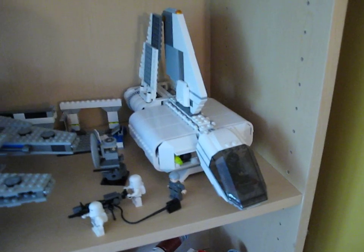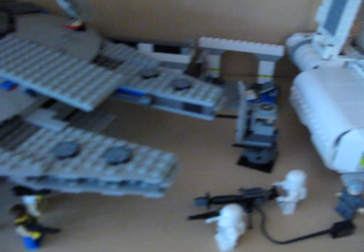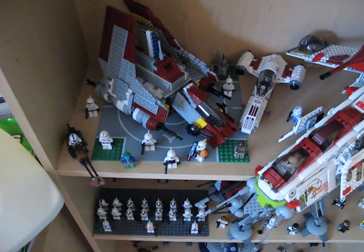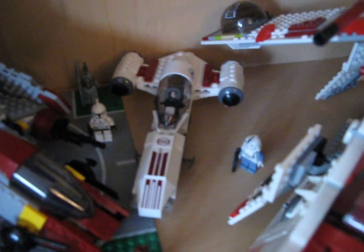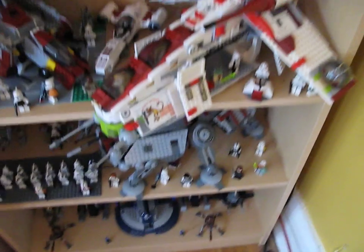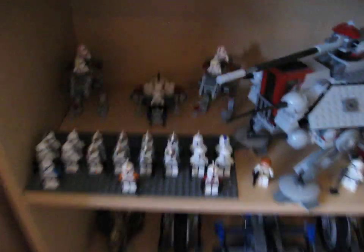Then you have the Imperial landing craft with some Imperial guys shooting at the Millennium Falcon. Then down here, the Attack Shuttle, a whole bunch of random guys, the Freeco Speeder, and my modified gunship with the net and all the extra pieces.